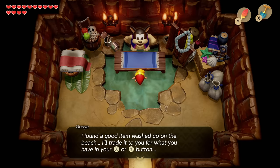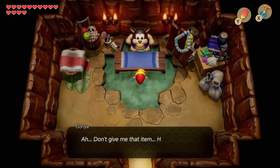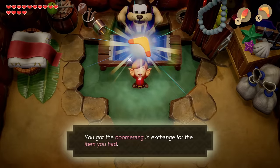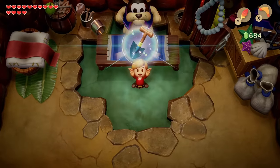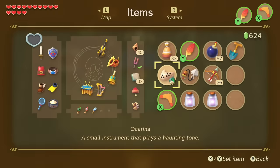He says 'I found a good item washed up on the beach — I'll trade it for whatever you have in your X or Y button.' There's really only one item you can trade, which is your shovel. If I try to trade my Roc's Feather he's like 'Don't give me that item.' So I'm going to trade him my shovel and we get the boomerang. Contrary to the original game where you'd lose the boomerang to get the shovel back, now you just buy the shovel back for 300 rupees and you have both items.